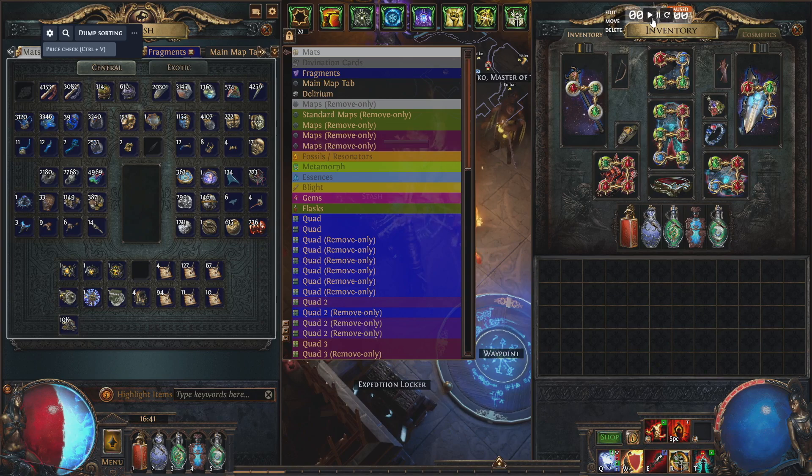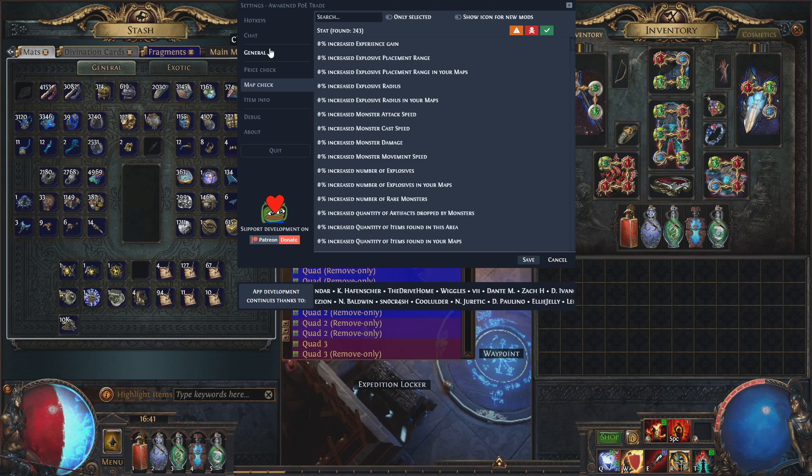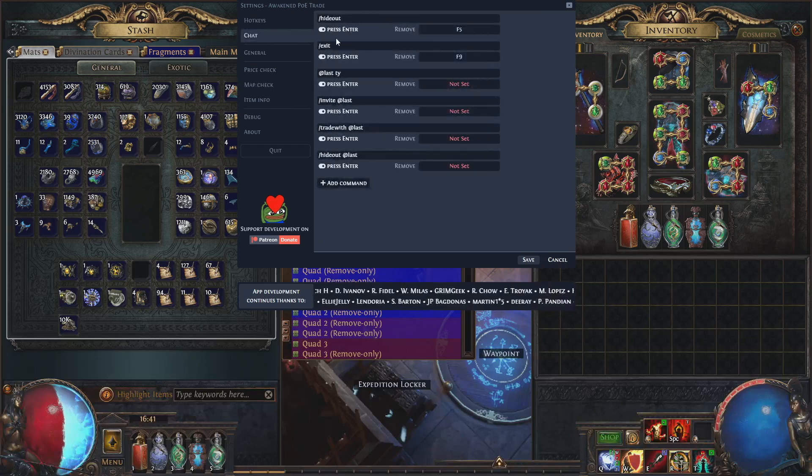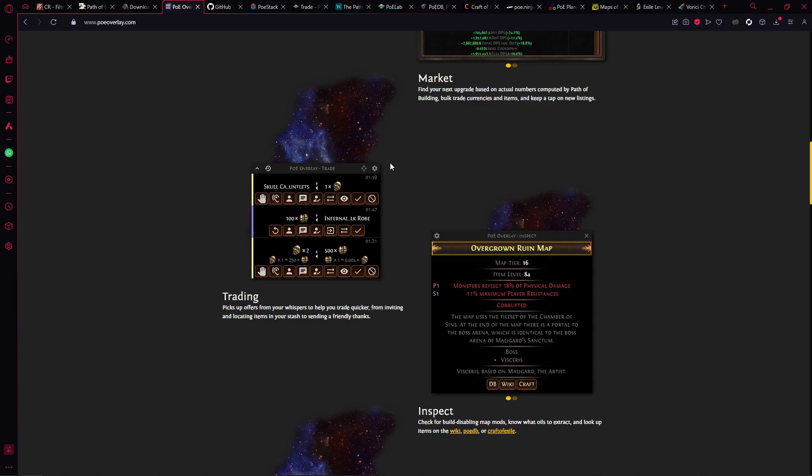There are other settings within Awakened POE — you can add a timer on your screen for league launch so you can see how you're doing; just hit Play when you're about to start. Under settings you can go into Price Check and change the league, set up map mod checks, and configure a logout/exit macro. If you press F9 it will exit you out of the game. I would mainly use this tool for price checking.